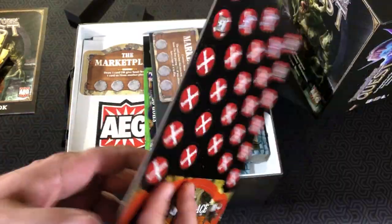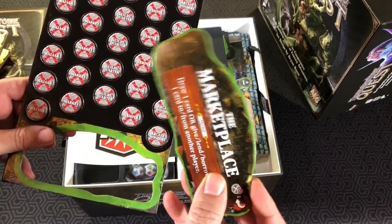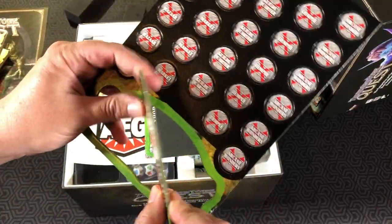Got some tokens — looks like damage tokens. They punch out easily and it's good quality card stock.